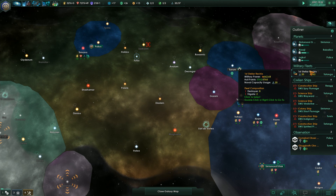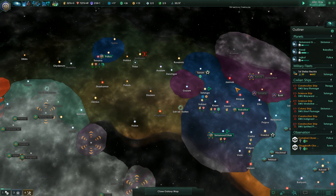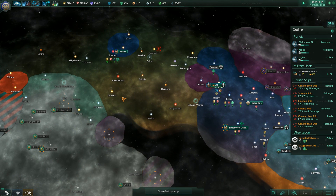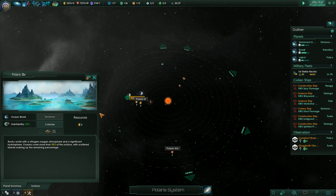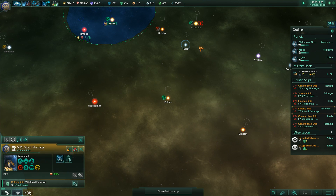For right now we're trying to get out here. We're going to slowly build our fleet up. I want to deal with these guys at some point, although they have superior power to us, so I'm not sure what I'll be able to do fleet-wise. I have a colony ship and I can get out to Kalaris which is size 11.